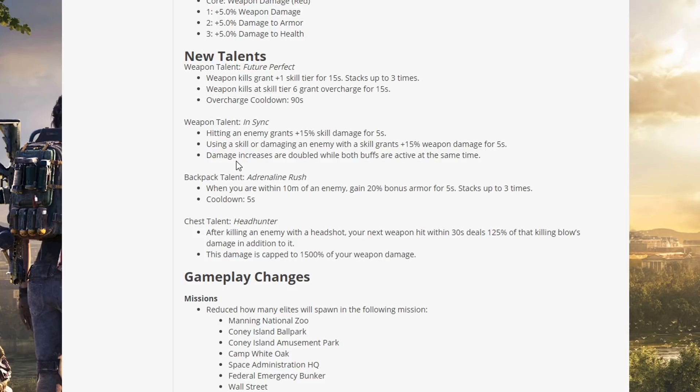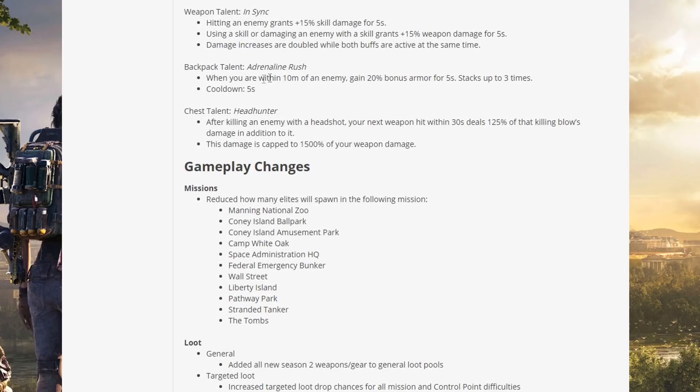Weapon talent In Sync: hitting an enemy grants +15% skill damage for 5 seconds; using or damaging an enemy with a skill grants +15% weapon damage for 5 seconds. Damage increases are doubled while both buffs are active. Backpack talent Adrenaline Rush: when within 10 meters of an enemy, gain 20% bonus armor for 5 seconds, stacking up to 3 times — 5 second cooldown. Chest talent Headhunter: after killing an enemy with a headshot, your next weapon hit within 30 seconds deals 125% of that killing blow's damage in addition — damage capped at 1500% weapon damage. That sounds incredibly strong.